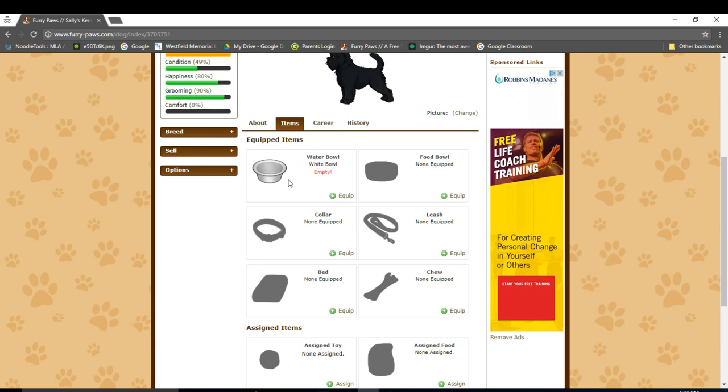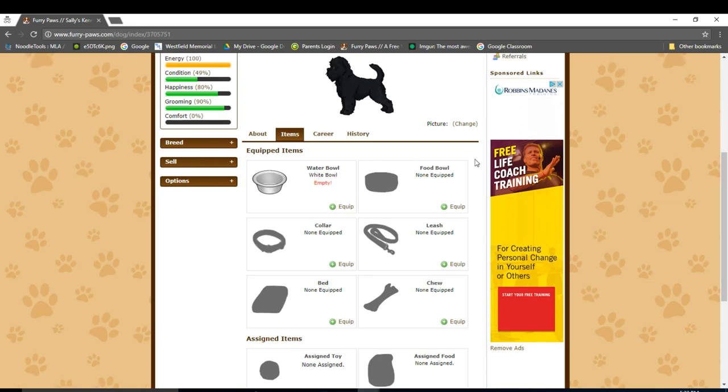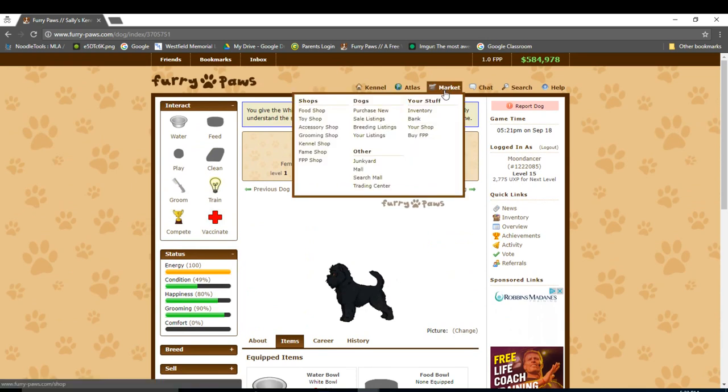But what if your inventory is completely empty? What if you have no bowls? In that case, you would need to go to the market. Specifically, you would need to go to the accessory shop to buy some dog bowls. To do that, you hover your mouse over this link and click accessory shop right here.